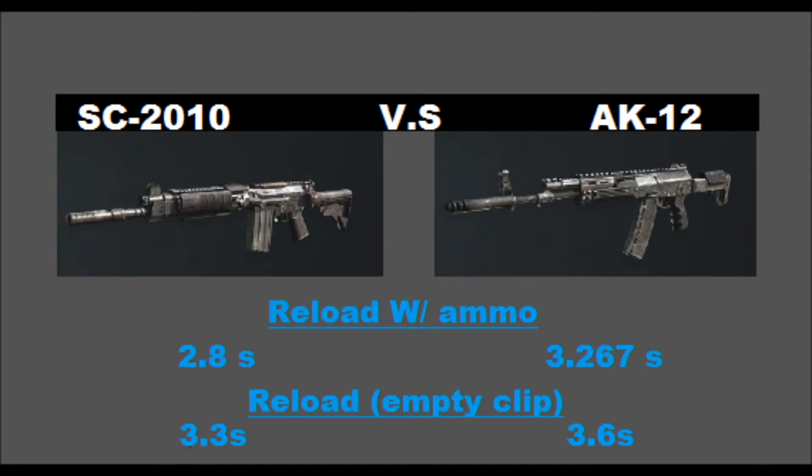Reload time is interesting — the SC-2010 has a 2.8-second reload time, while the AK-12 is 3.267 seconds, which I thought was absolutely crazy. The AK-12 is really in need of Sleight of Hand if you're going to play with it — it's the slowest reload in its class, so Sleight of Hand is strongly recommended. When the clip is completely empty, it's 3.3 seconds for the SC-2010 and 3.6 seconds for the AK-12.